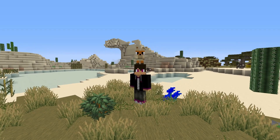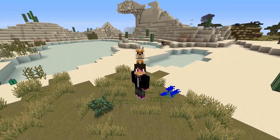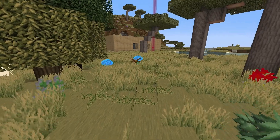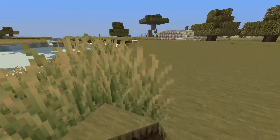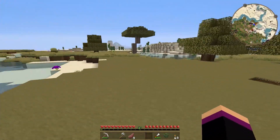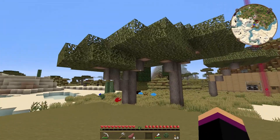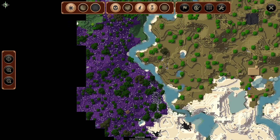Hey guys and welcome back to Feed the Beast Infinity. Today we're going to get on with some farming and some power, just to get basically a basic food source coming in. I've gone ahead and done something really cool — I've built a house and I've moved it from here, so it's out of the small area. I went and found some oak trees right over there in the distance. If I press on the map I'll show you.